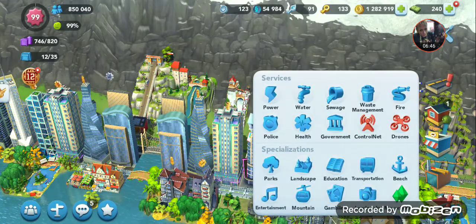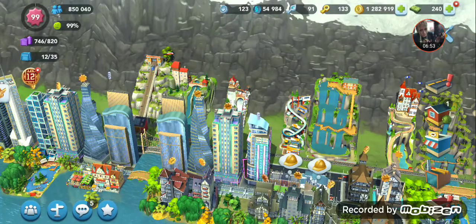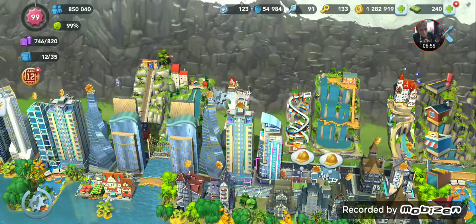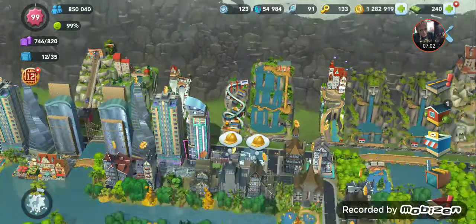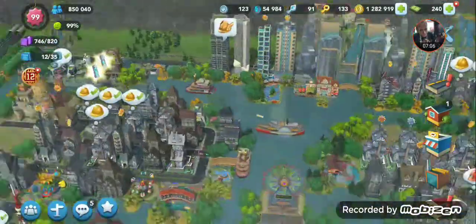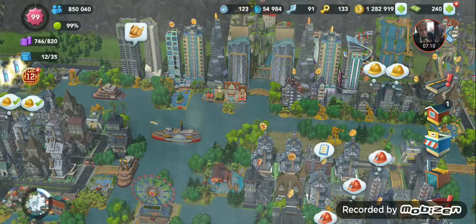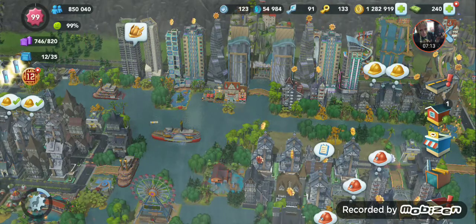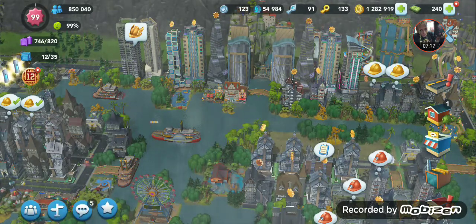When you click on an epic home you'll see a small gold symbol in the bottom left corner — that's the specialization symbol indicating which category the epic belongs to. Just match it to the icon in your menu. Regarding token capacity: once you hit 35 tokens you can no longer collect them off the tops of your houses. That's the cap.